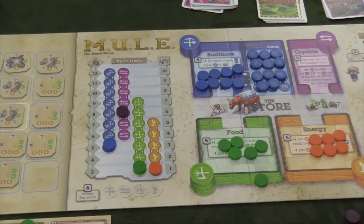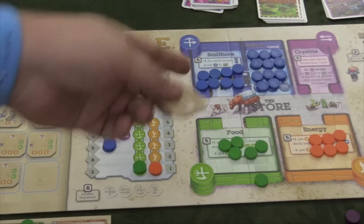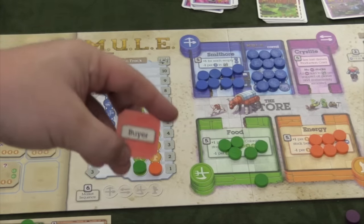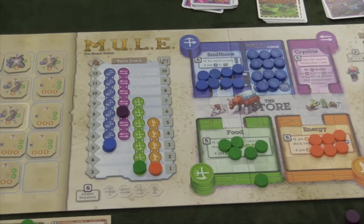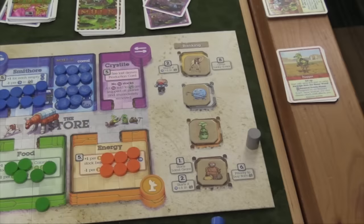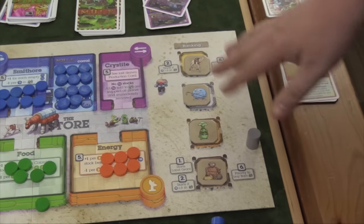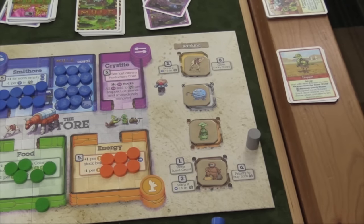All players then simultaneously decide whether they are going to buy or sell — food, energy, kristite, smithor — using a seller or buyer token. You can sell to other players or to the bank, and you can buy from the bank or from other players. At the end of each round, players are ranked by how much money everyone has. These rankings are important because they determine who buys first, who sells first, and who has first priority each round to take new land.